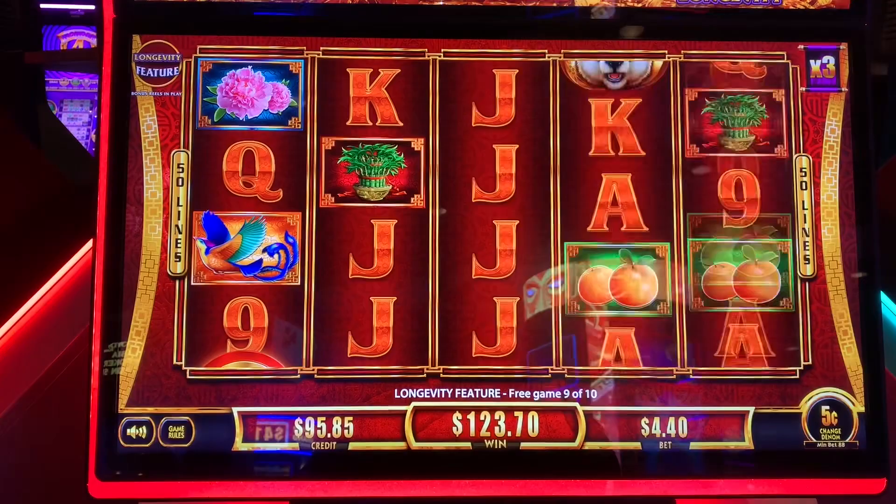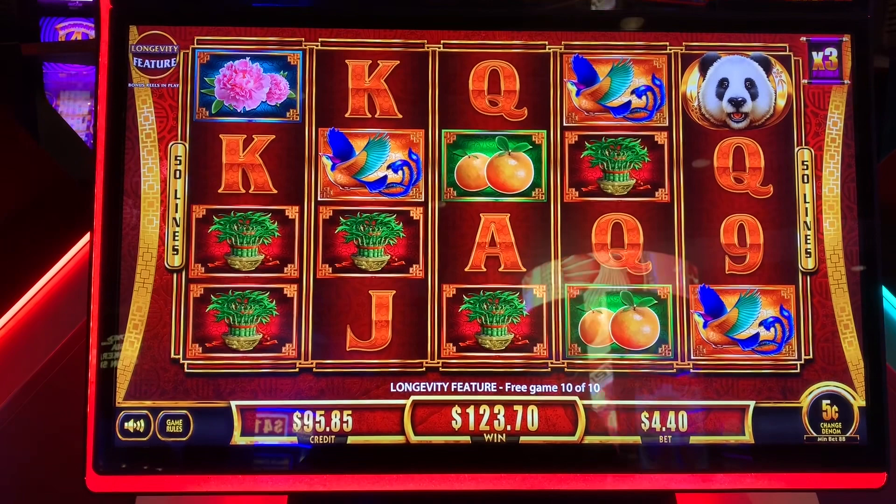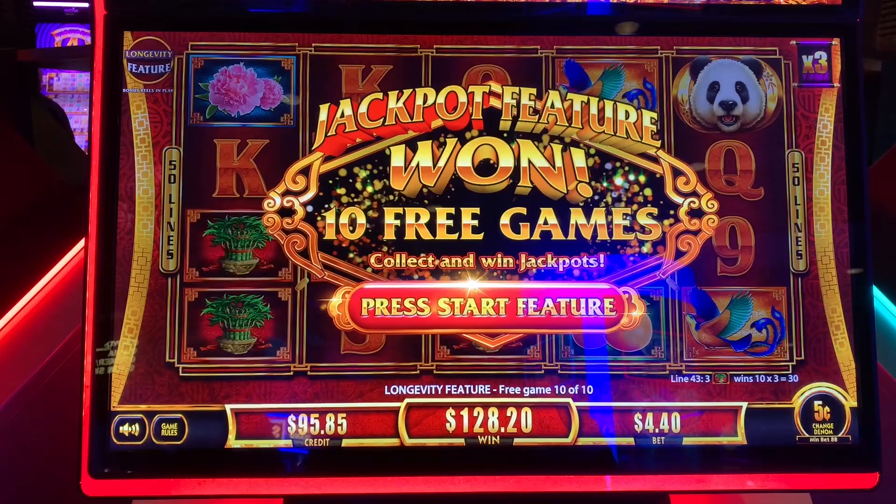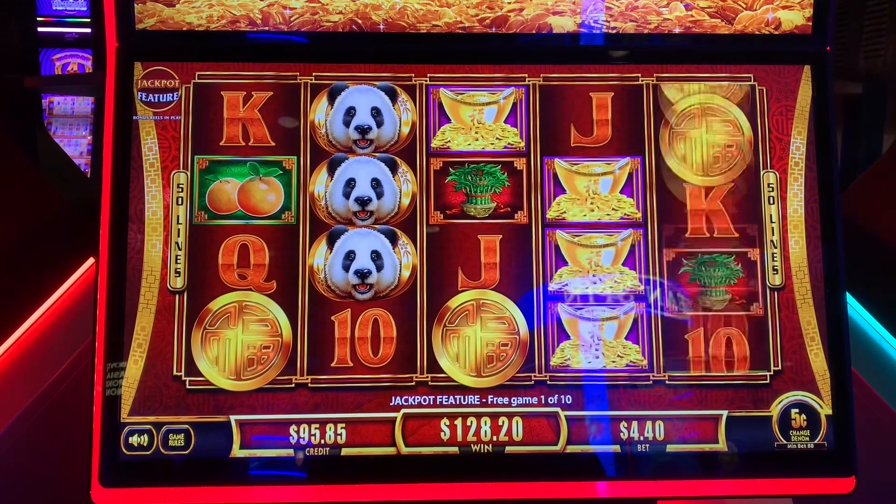Give me purple and green. Come on now. Purple! Nope — last game on this one. Some bamboo for a little bit. We get to play a jackpot feature now. 128.20 so far, plus whatever we earn in this jackpot feature. 10 free games.